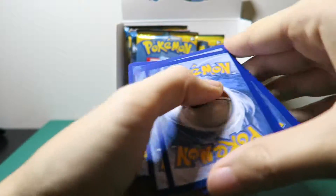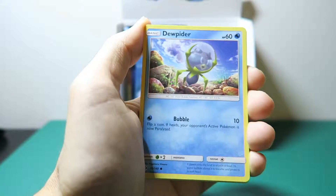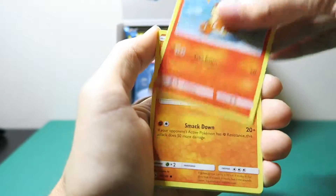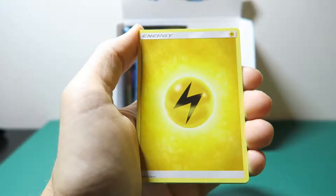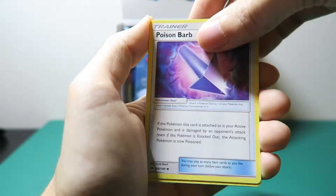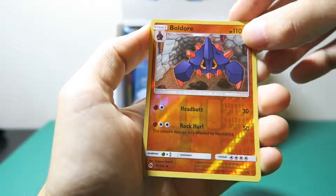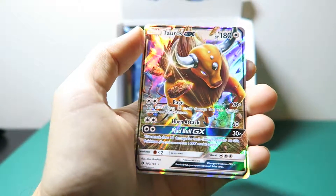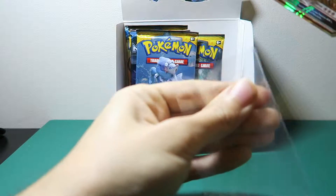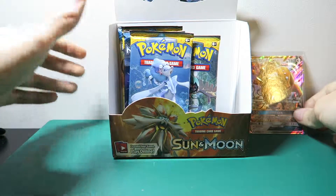I think this is going to be a good pack. An Alolan Diglett, a dupe hider, an Alolan Meowth, a Growlithe, a Rug and Roller, an Electric Energy, a Dragonair, a Poison Barb, a Torakat. The reverse is a Bondor, and the rare is a Tauros GX. First pack, another GX from this box — that is pretty, pretty cool.